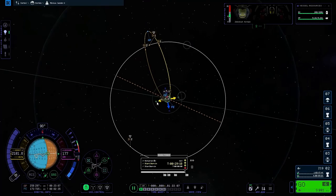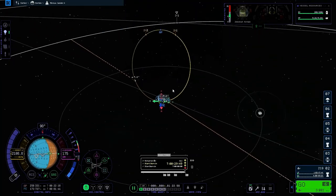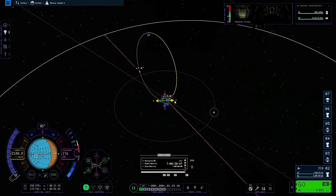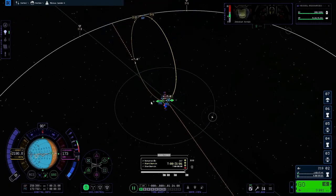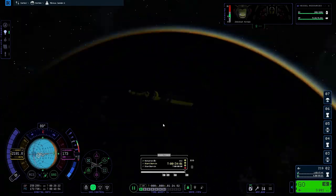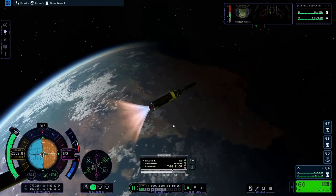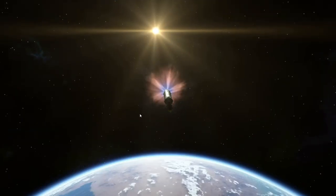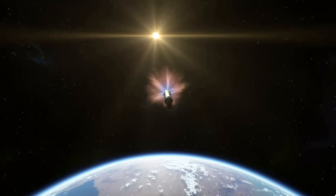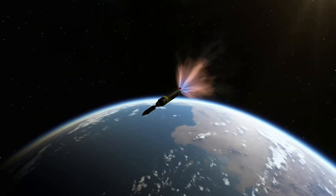Then I struggled - oh boy did I struggle to get an intercept. This is the most difficult intercept I've had to plot so far. Every time I moved the maneuver node, no matter which way I rotated it, it would end up further away than before. I suspect it had something to do with the engines I used - I didn't use very powerful engines, I used efficient ones, so they take a long time to burn, which means you travel a long way around the body you're orbiting during the burn. But I really didn't want to run out of fuel, so efficient engines are what I chose.